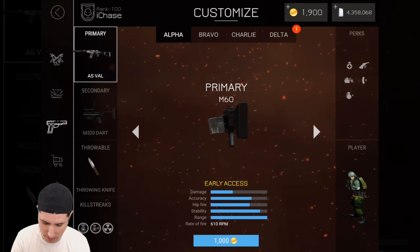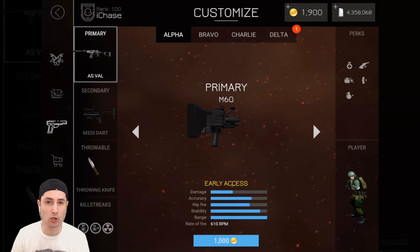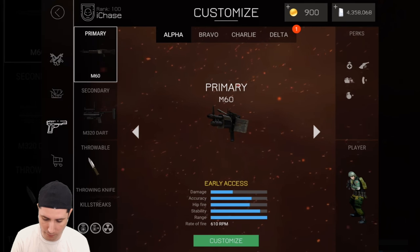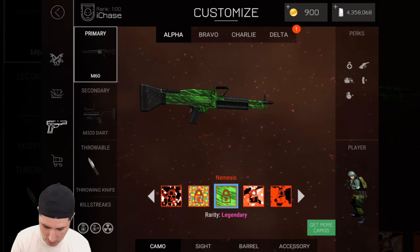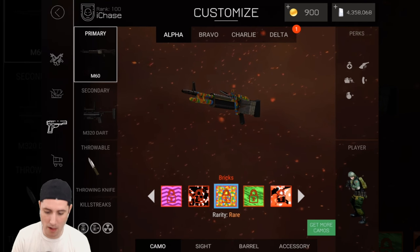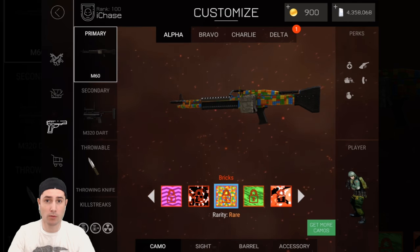There it is — the M60 early access. This one's early access at a thousand gold; one month from now it'll turn into credits. So we're gonna go in and buy the M60. You can see up at the top all the different loadouts, and there's also a new skin that was added — Bricks is the camo — and that looks pretty awesome. So we'll get to do a gameplay, my first gameplay with the M60.